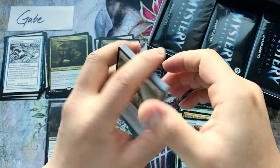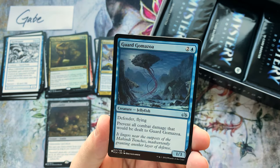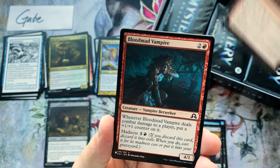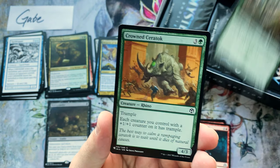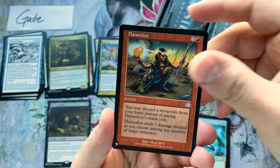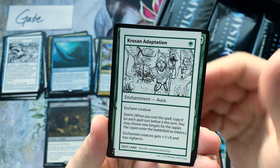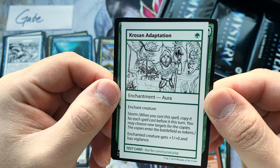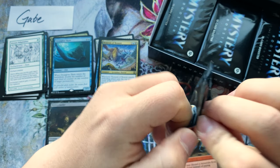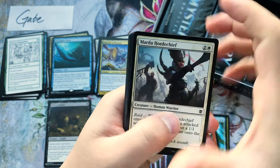Next pack — got our commons. Guard, Gomazoa, The Trap, Reckless Imp, Pit Keeper, Borrowed Hostility. The set is just ginormous. Flame Shot, Deep Glow Skate, and a Crosen Adaptation — it's an aura with Storm. You don't see that too often!